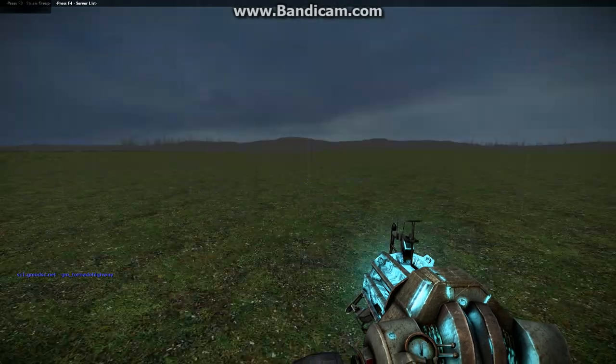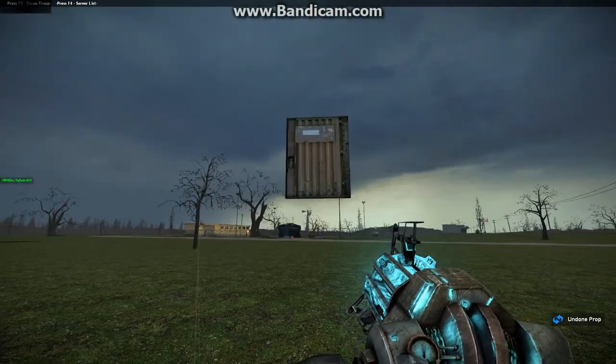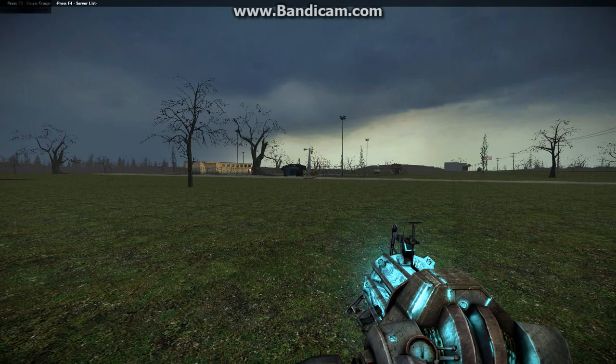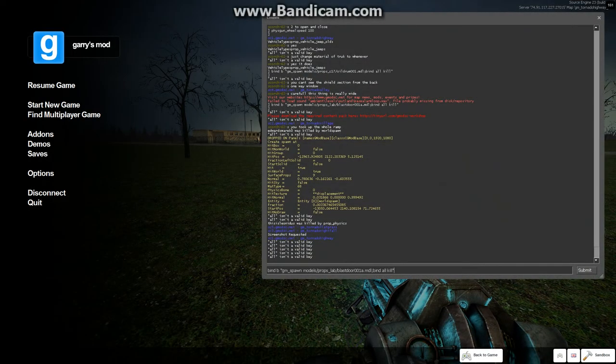If you notice, I can just spawn this and just flick it really far, without having to hassle about holding Q or whipping back the thing. What you're basically gonna want to do is do these two binds right here — they'll be in the description. Bind whatever key you want and this whole thing. Then you're gonna wanna set your Physgun wheel speed to 100, that will also be in the description.